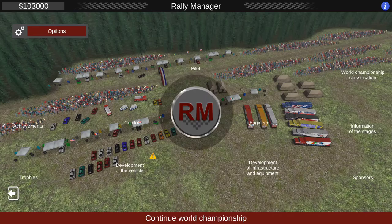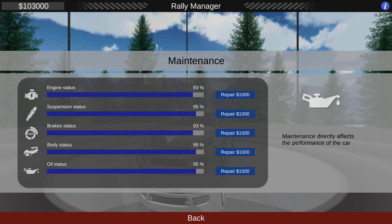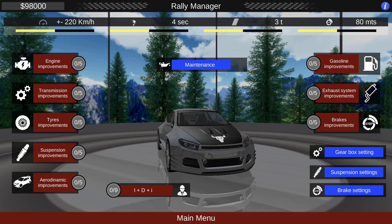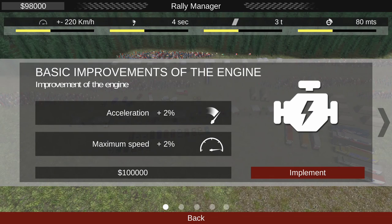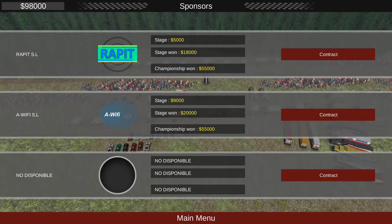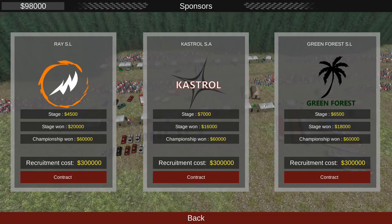After each stage it will be wise to repair your car. You can upgrade the car but you need money for it. For example, an engine improvement costs $100,000. Sponsors also cost money to get — the third sponsor slot is $300,000, which is quite steep.